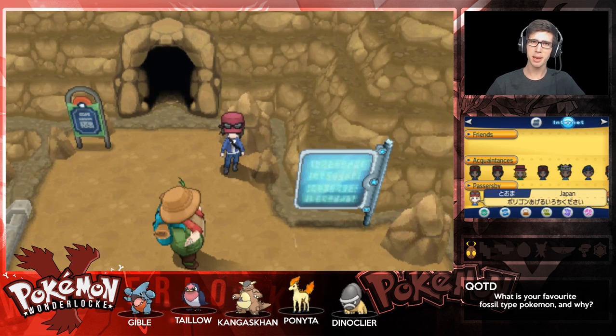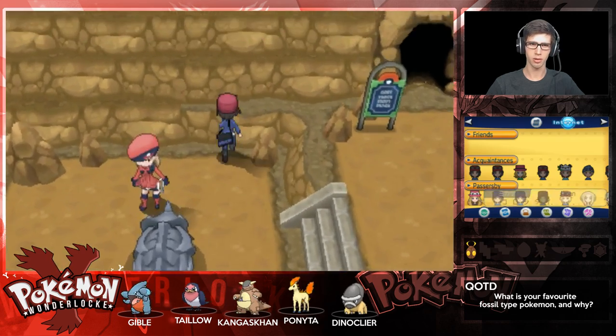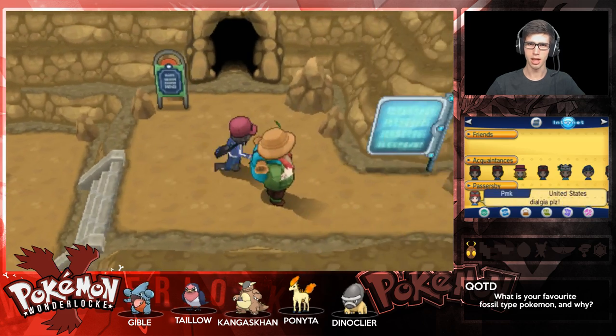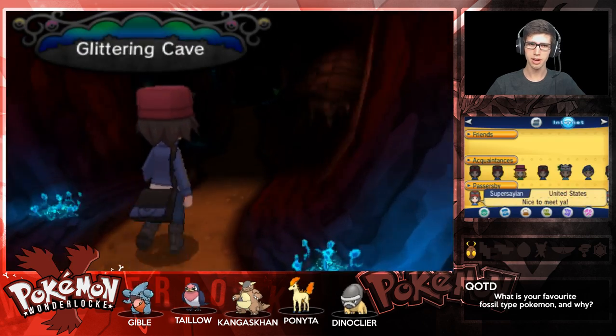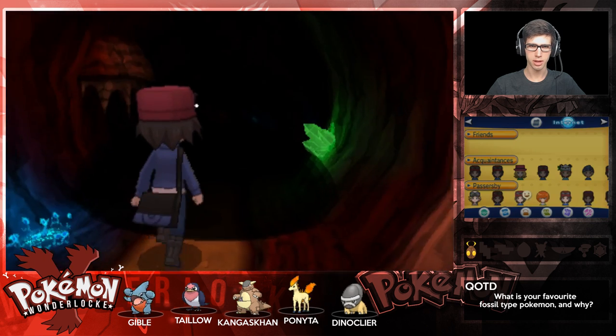In today's episode, we're going to make our way through the Glittering Cave. I parked Rhyhorn here in front of this trainer - I could battle her but I'm just going to skip her because we've got to watch our XP. We should have an encounter in the Glittering Cave as well, so let's go through.